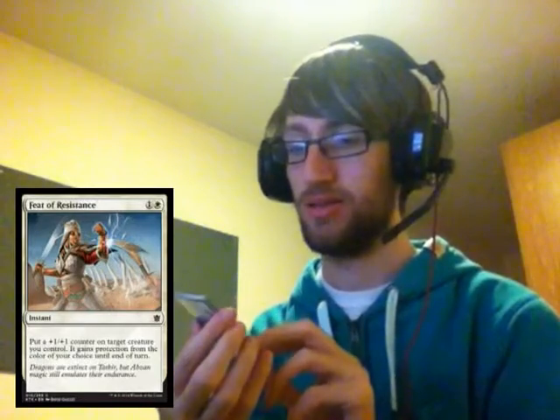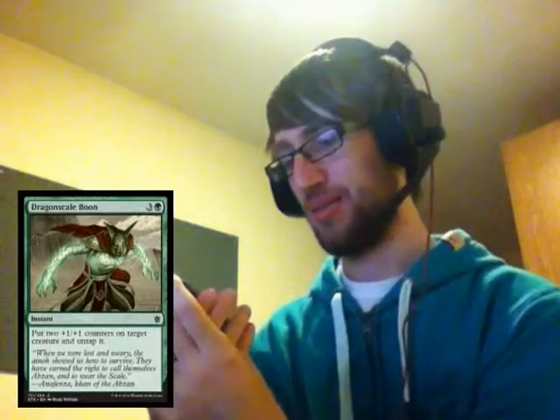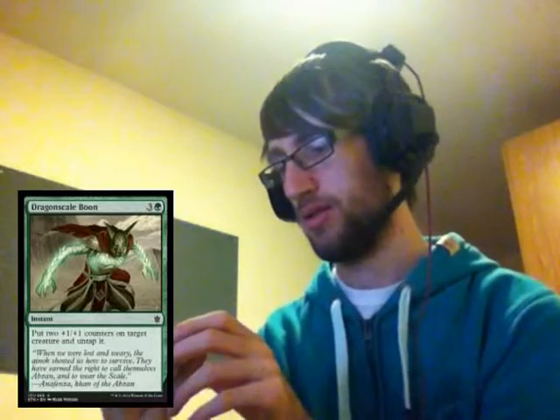Really good Abzan combat trick. We then have Dragonscale Boon, another instant — could be Temur or Abzan. Three and a green, instant: put two plus one plus one counters on a target creature and untap it. So make your creature huge and block. The quote marks it as an Abzan one, so it triggers all your Abzan effects. This seems really good.